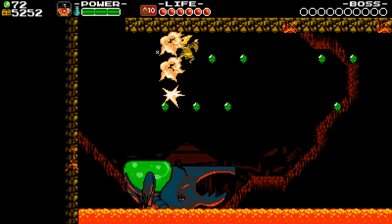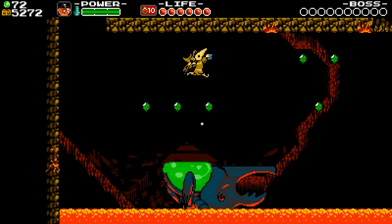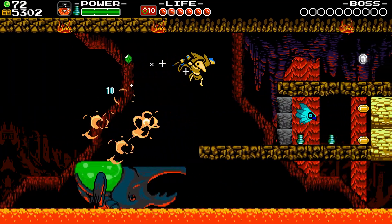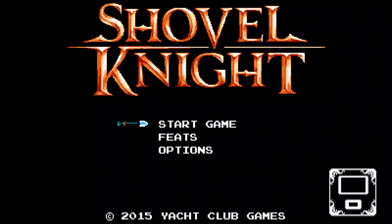Have no fear, your resident bumbling git, Alex, is here to save your lazy ways. If you want to unlock Plague Knight as a playable character without completing the game as Shovel Knight, all you need to do is simply go to the title screen and punch in the following cheat code.